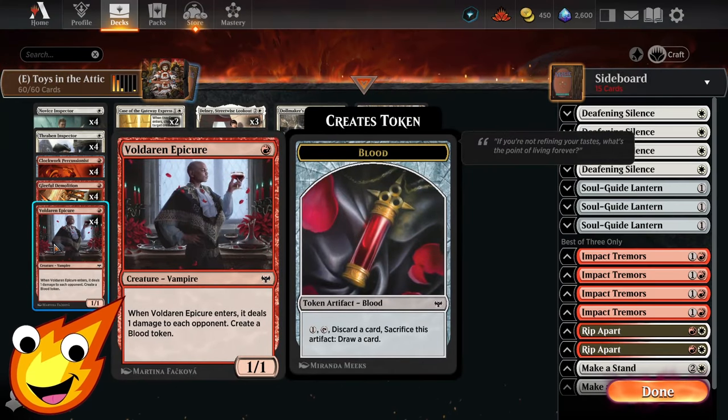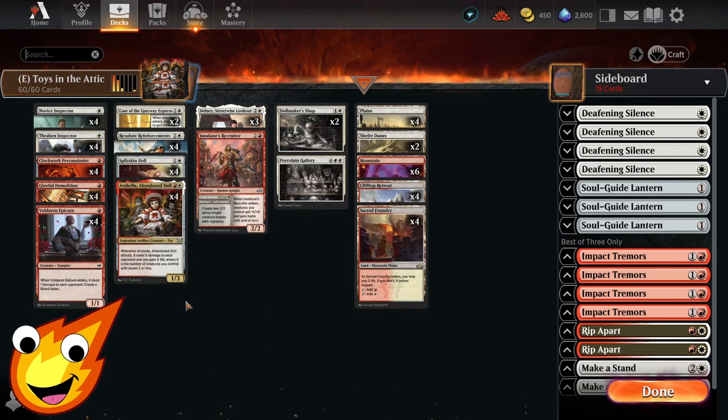Voldrian Epicure is also another great option in the 1-drop slot. When it enters, it deals 1 damage to each opponent and creates a blood token. Similar to a clue token, although you will have to discard a card to draw a card.